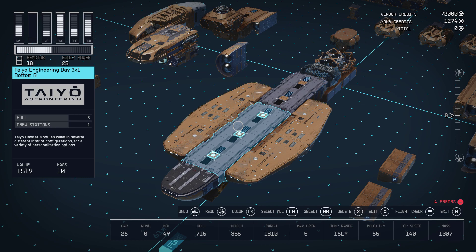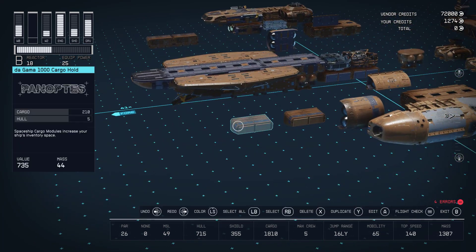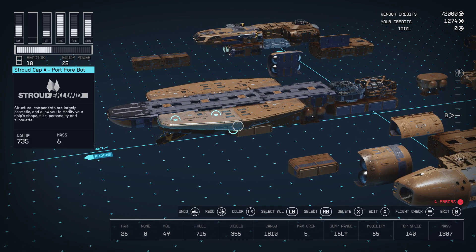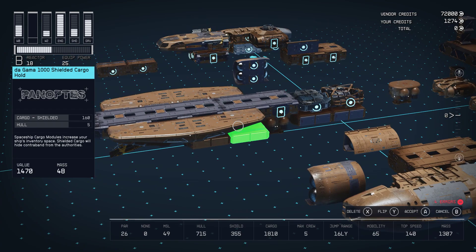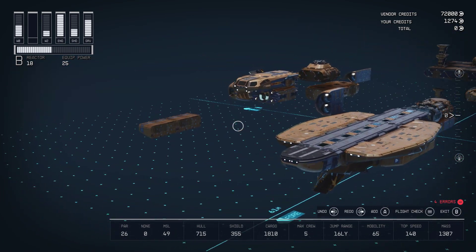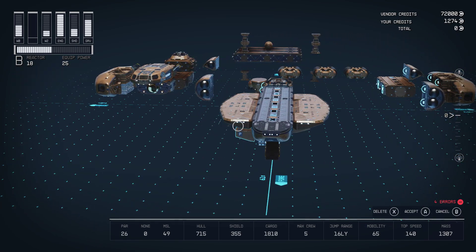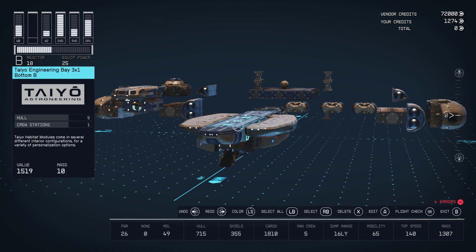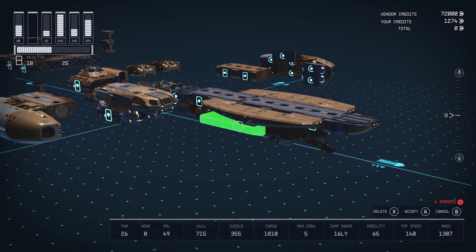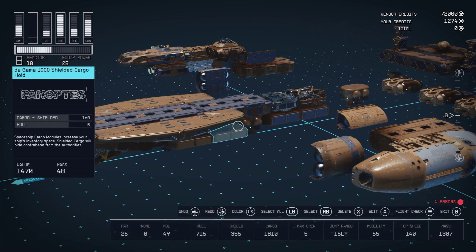So that gives us the top half of our boat. But we'll round out the whole of the boat with these Gamma 1000 cargo holds. That gives us kind of like that boat slope, and we'll do that for both sides. So the boat part is more or less done.